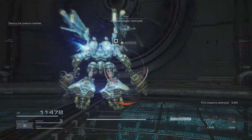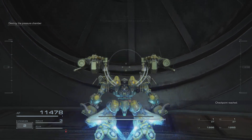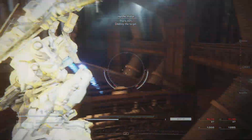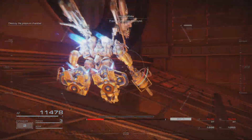Defensive weapon destroyed. The pressure chamber is behind that part. There, 6-1 — destroy the target. Pressure chamber destroyed.